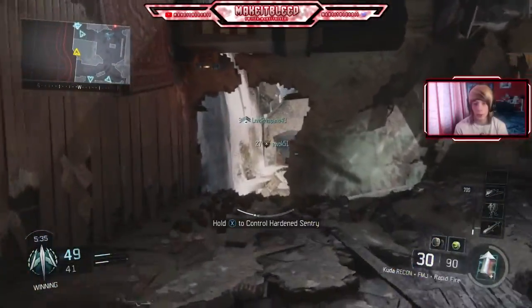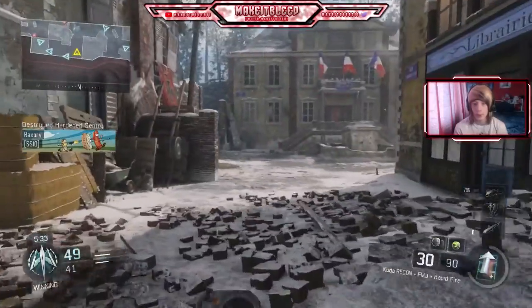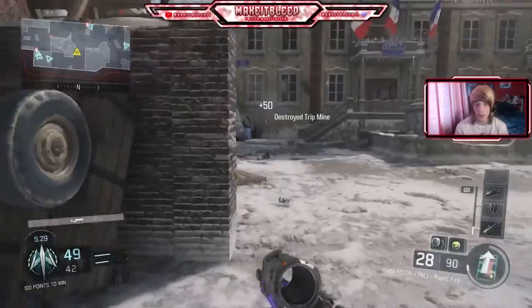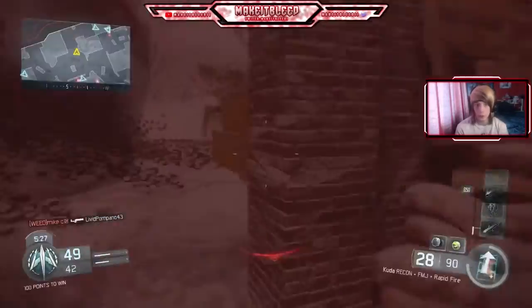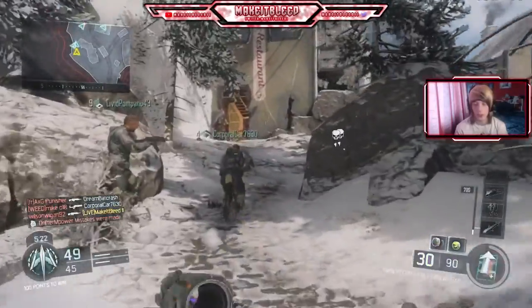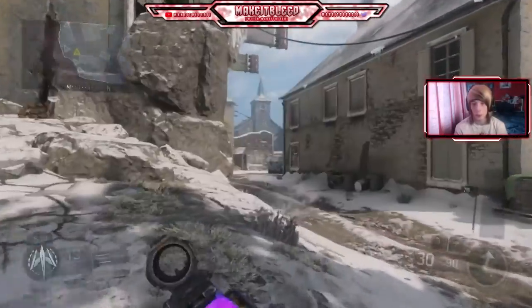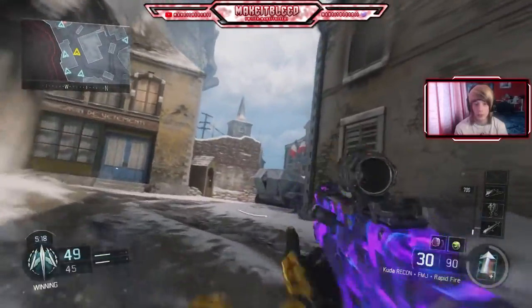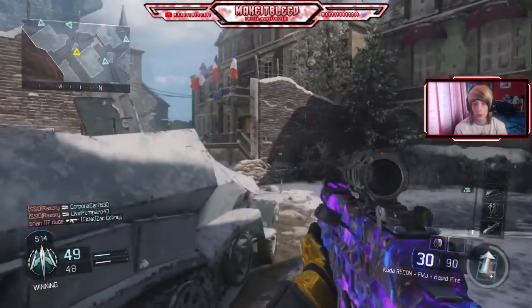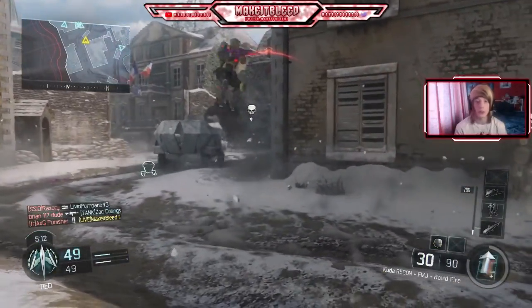Treyarch, sort that out please. If you are in mid-air and it is a ground-based attack, it should not kill you. You're just going to chill in there, aren't you? What is my score? I'm 22 and 8 — not doing too badly. I could be doing a bit better. He's got me with the gravity spikes again.